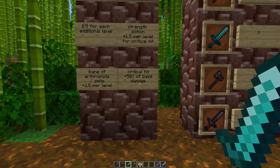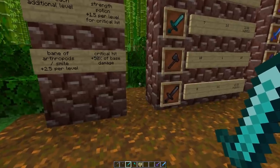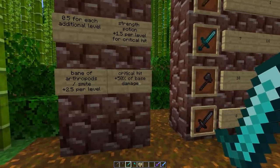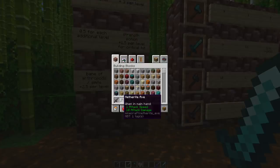Critical hits are also very interesting — while falling down, you can land a critical hit that deals 50% more of the base damage. So the diamond sword goes from 7 to 10.5 attack damage, and the netherite axe goes from 10 to 15. You can combine these: a critical hit with a netherite axe plus Bane of Arthropods 5 would deal 15 + 12.5 = 27.5 against a spider.